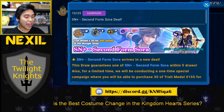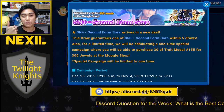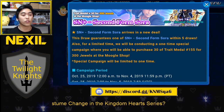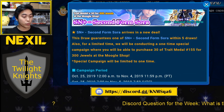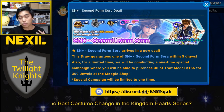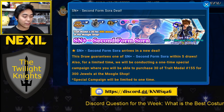Second Form Sora is here and the draw guarantees one Second Form Sora within 5 draws. This is what we need in Kingdom Hearts Union Cross. We don't need it locked behind VIP, we don't need it to be 10 Mercy pulls. I really think Square Enix was in some sort of weird budget crisis, but this is the banner that players deserve. Free to play players get the same amount — there is no advantage for this banner, which is really, really good.